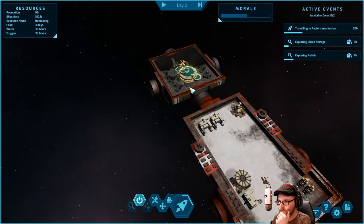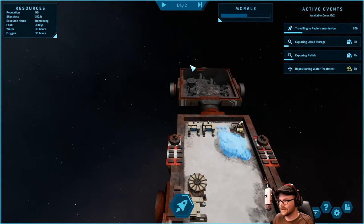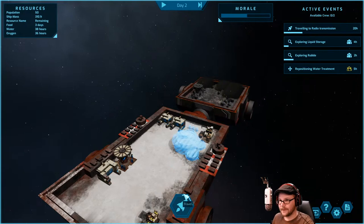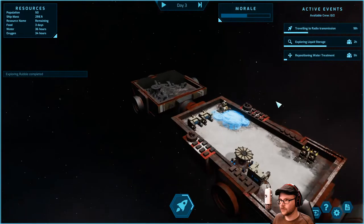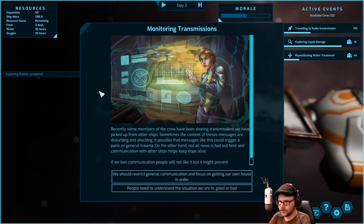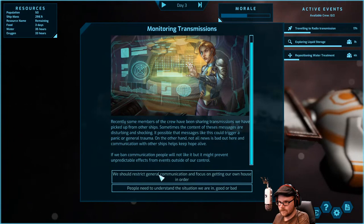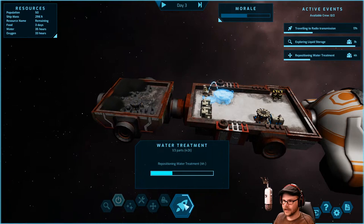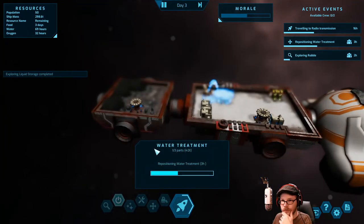This should auto-do it. I'll go ahead and move the water treatment plant over to my ship — pops right in there real nice. As we wait for that, let's fly. Some crew members have been sharing disturbing transmissions from other ships. It could trigger panic, but banning communication means people won't like it. You know what — if you want to communicate you go right ahead. What did we find in liquid storage? Water — good. Are we full on water? No. Now they're moving on to some rubble.